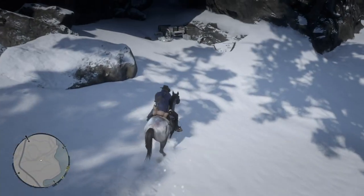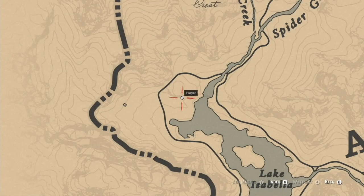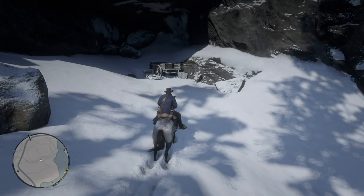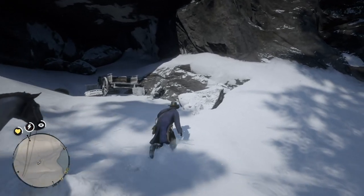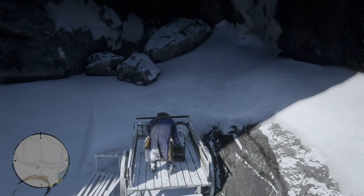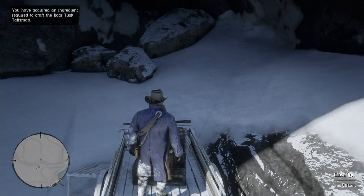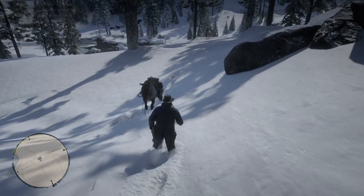The next location is a frozen cave not too far from where you hunt the Legendary Bison — to the north of Lake Isabella, right here on the map. This cave contains something very important if you're going to make a certain trinket. The Cobalt Petrified Wood is good if you're going to make the Boar Tusk Trinket or Talisman.